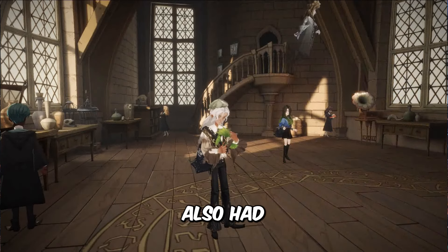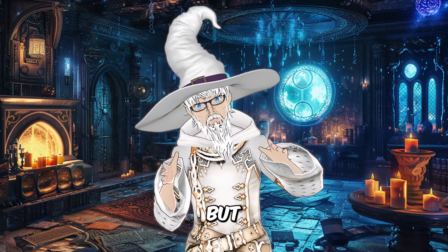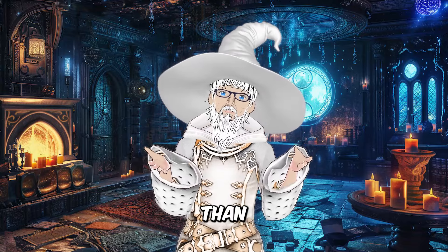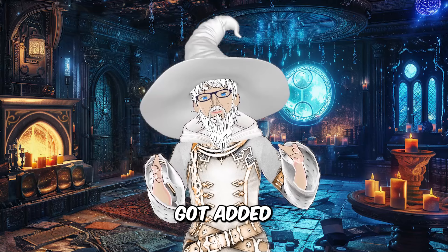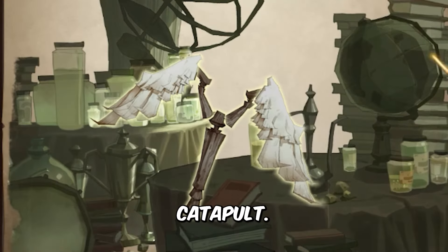Have you ever wondered if Witches or Wizards also had slingshots? Well they do, but of course it functions differently than normal slingshots because it's magic. In this video we'll look at one of the newest cards that got added into our spellbook, the Wing Catapult.